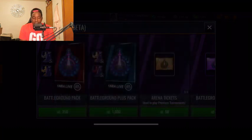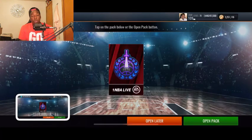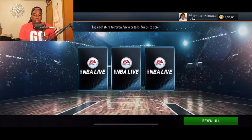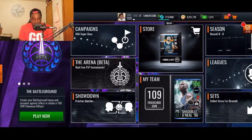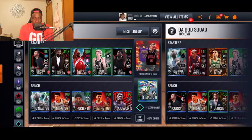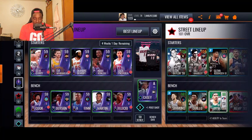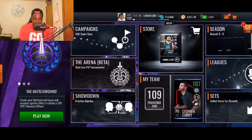Let's claim this free Battleground Start Pack — this gives us a Battleground ticket and a Battleground pack. This Battleground pack is going to allow us to get some players for our Battleground lineup. For these Battleground tournaments we're not going to be using our normal lineups — there's a new Battleground lineup that EA dropped into the game. Here's what the Battleground lineup looks like — we're starting off with a 59 overall team.